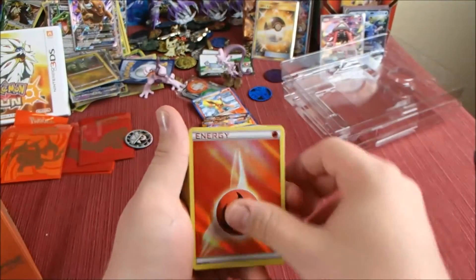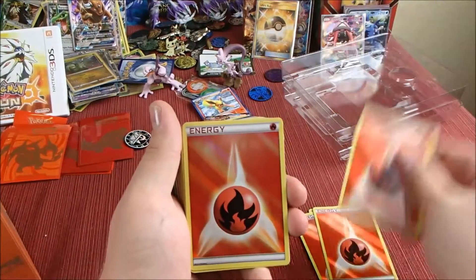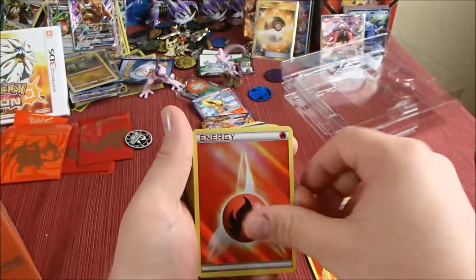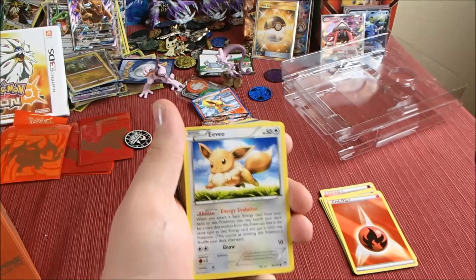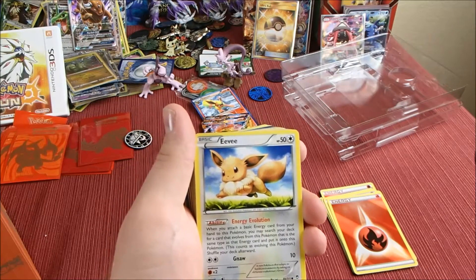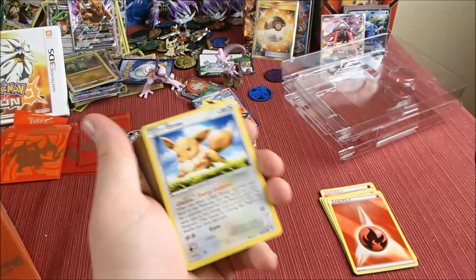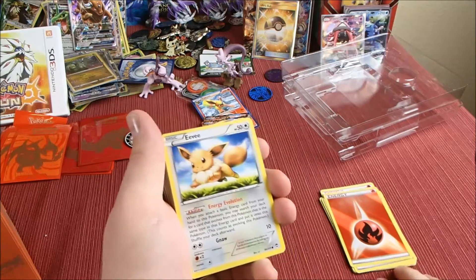Starting things off, we've got eight holo energies. Holo energies are worth their weight in gold — well, not really gold — but holo energies go for about one to two bucks a piece, so right there we've got eight to sixteen dollars just from these holo energies.